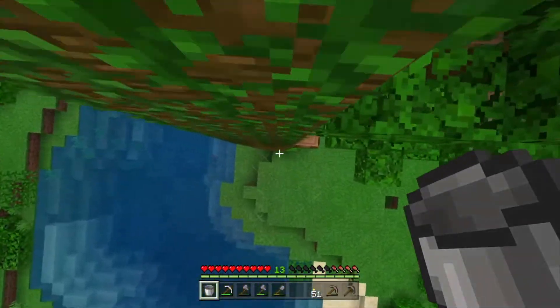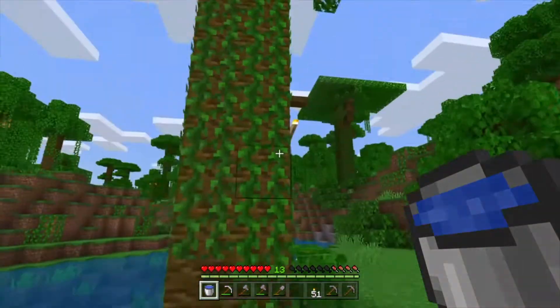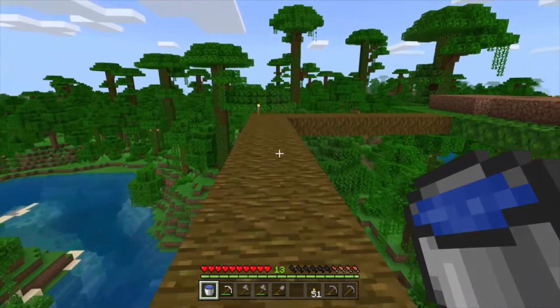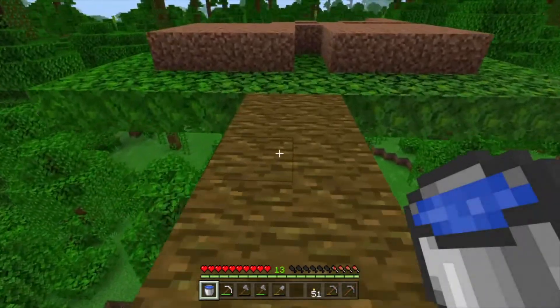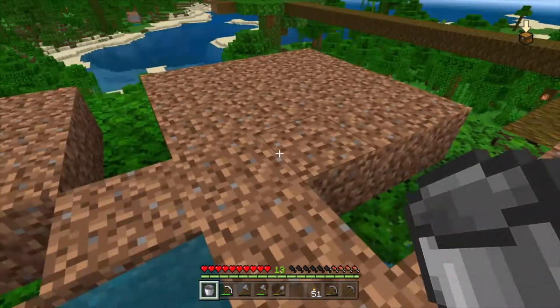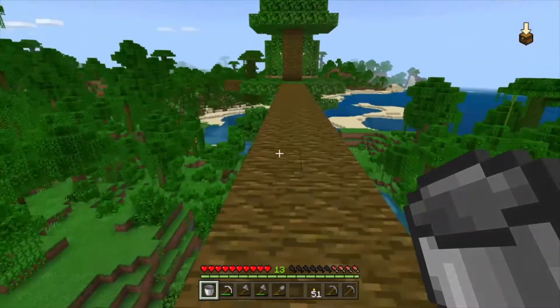So what I'm going to do — because farming is so forgiving in Minecraft — is basically have the farm go in piecemeal. If I just go in there with this water right now and kind of dunk it in there, it'll make it so that I can start working with this land immediately, just because of how farming in Minecraft works.